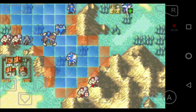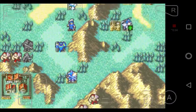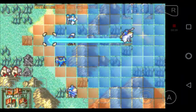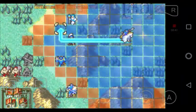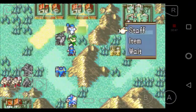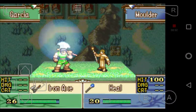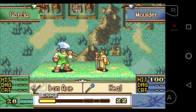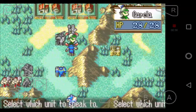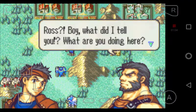We're going to go up here to Vanessa and bring Garcia here. We're going to drop him right in front of Mulder, then have Mulder healing — gonna give Mulder some staff experience. Like all the other classes, Mulder can change class now. We're actually going to talk to Garcia with Ross.